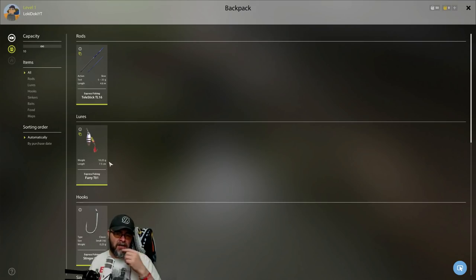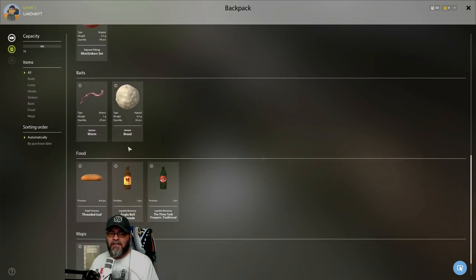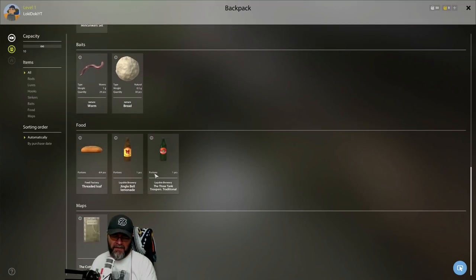We've been given a hook because they're useful. We've been given a little lure if you want to do some spinner fishing, which we'll cover later on. You're given some weights that you don't need to worry about — you just have these because that's what needs to go on the float. We've got a couple of baits: 30 worms and 30 bread. Then we've got food — some threaded loaf, some jingle bell lemonade, and the three tank troopers traditional, a bit of beer basically, and a map of the lake.